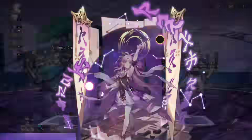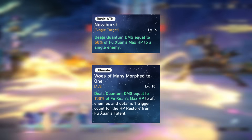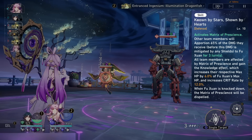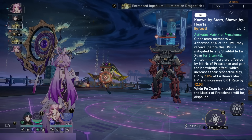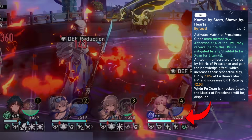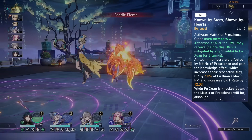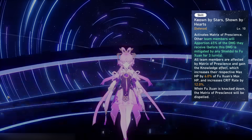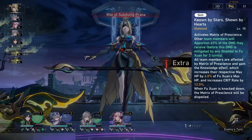One of the strongest things about Fuxuan is that all of her damaging and supporting abilities scale off of her total HP, allowing her to do decent damage while also fully fulfilling her role as a preservation character. Fuxuan's skill activates Matrix of Prescience for three turns — the big pink ring — and is responsible for activating most of Fuxuan's party buffs, so you're going to want to keep this active at all times. While the Matrix is active, it causes 65% of all damage taken by team members to be redirected to Fuxuan, and this redirected damage is treated as normal damage so all of Fuxuan's defenses apply.